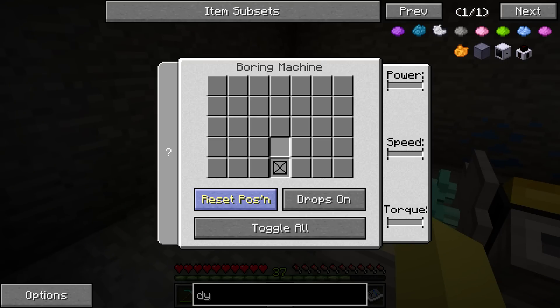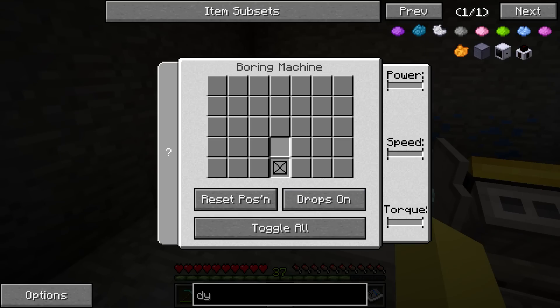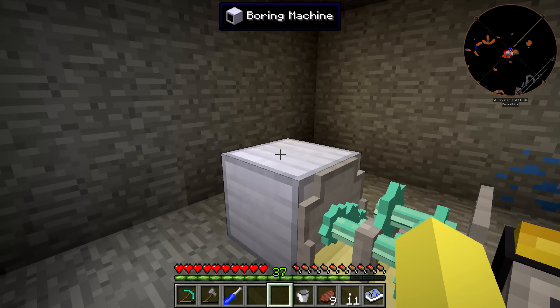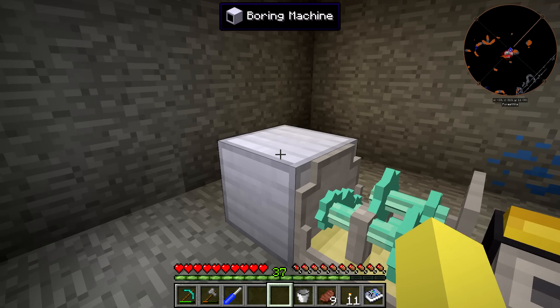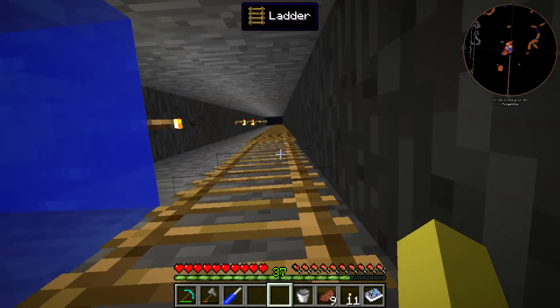You can reset the position, turn drops on and off — drops on just brings everything back to a chest. You can see the power, speed, and torque. And if you did want to enchant this, you can pretty much just get the book, right-click on the boring machine, and it'll attach it — it skips the step of needing to use an anvil.